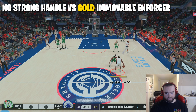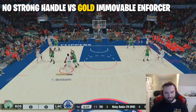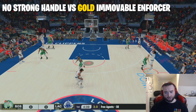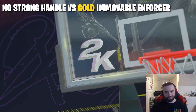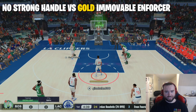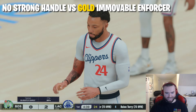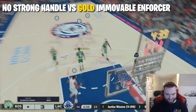First try with no Strong Handle — we're just going to try to drive through him. Unable to get anywhere near the basket, that's 0 for 1. We're going to call it a win for Harden if we're able to push our way towards the basket. I got completely walled up. Don't really expect much without Strong Handle, but we always have to do it to get our baseline.